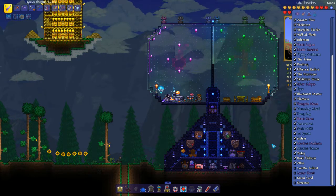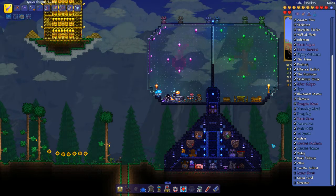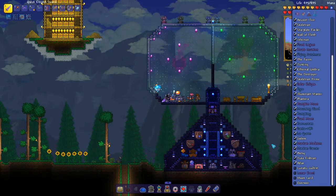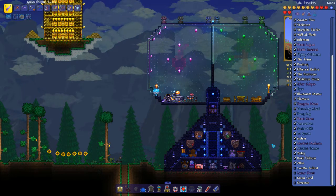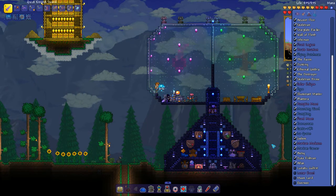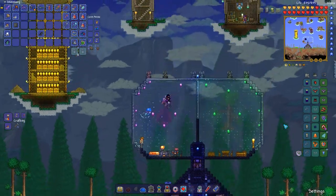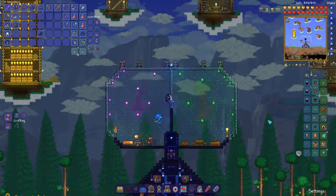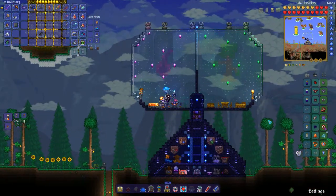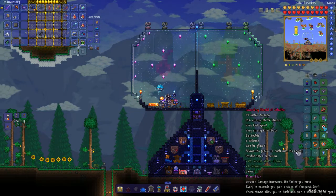Now we're ready for the lunatic cultist in order to take him on and summon the lunar event. But there's one item I want to craft before we take on the cultist, because the cultist's attacks are very widespread — they're everywhere — so I need to be able to dodge them. The lunar event is also filled with enemies. The Shield of Cthulhu has helped me dash and avoid incoming attacks ever since we defeated the Eye of Cthulhu, but now the shield is just not good enough.